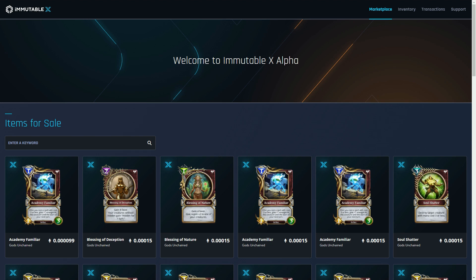Immutable X is effectively a Layer 2 solution that uses a technology called StarkWare, which uses ZK rollups — zero-knowledge rollups. That's a term being thrown around a lot when it comes to scalability on the Ethereum blockchain. It's basically a clever cryptographic way of running a blockchain in a faster form than Ethereum's current proof-of-work blockchain. This is a scaling solution, a Layer 2 solution for Ethereum.